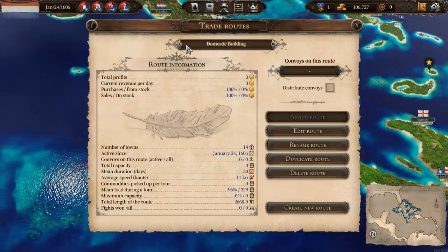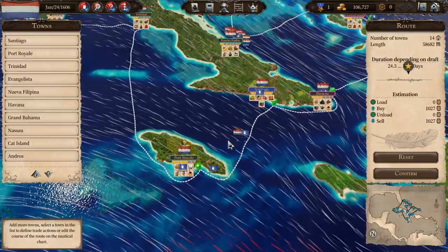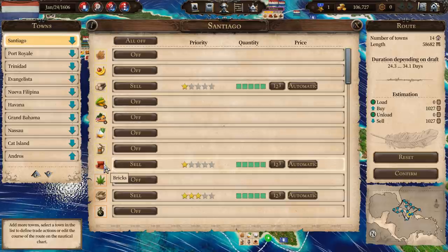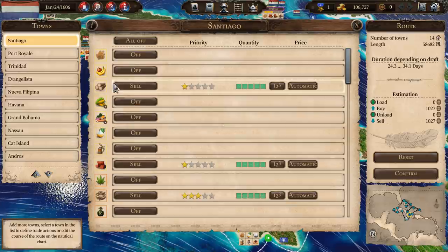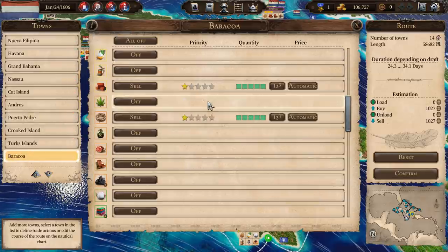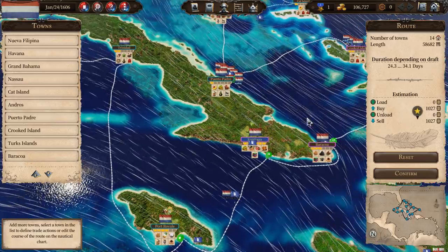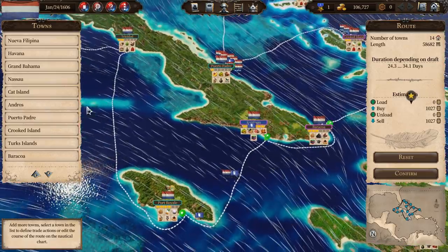I've set up a new domestic route - the domestic building route. This is one that doesn't go back to Santiago because what we're trying to do here is distribute building materials: wood, bricks, rope, and metalware. All I've done is said if you're producing one of those goods we buy it, and if you're not, we sell. The idea is just to distribute those building goods, which are used for building buildings and also building ships, which is going to be more and more important as we go through.